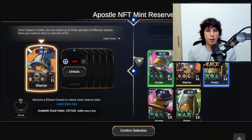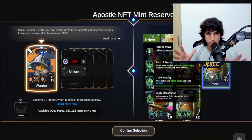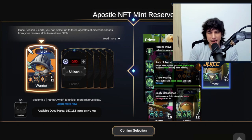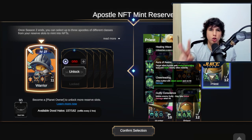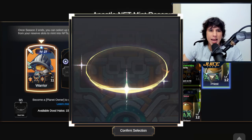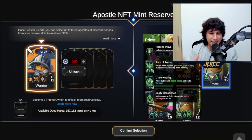At the end of every run you're going to get this screen where you can reserve an apostle. You can reserve up to three apostles if you have a battle pass. If you have a planet then you can reserve more than three apostles. Now you can mint out two apostles by the end of this season if you own the Doodle Halo and the Lake Wing - those items you can find as drops in game.